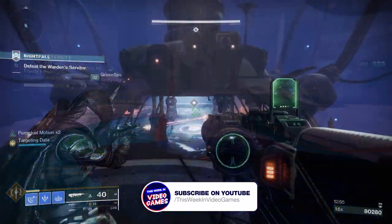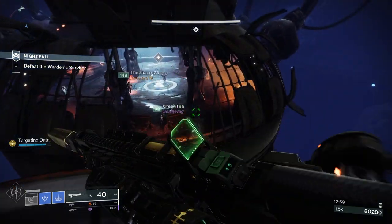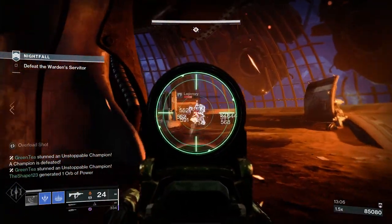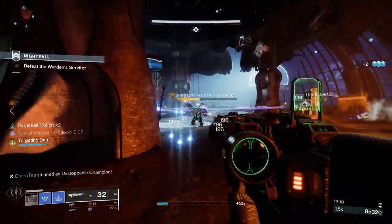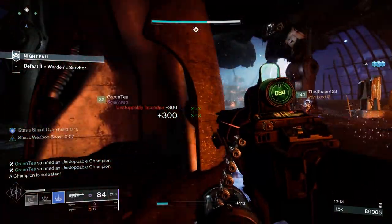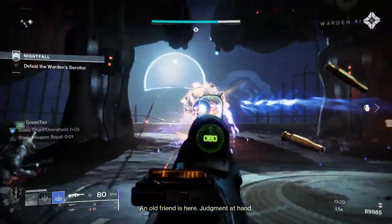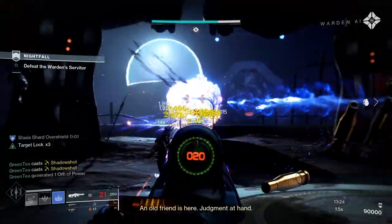Let's dive right into that important information of how to get Wendigo GL3. To get this one you have to complete Nightfall Strikes when the weapon is the featured Nightfall weapon for that particular week. At the time of making this guide it's available right now until reset next Tuesday, and then it's going into the six-week rotation of weapons available as Nightfall rewards. The best thing to do is run Legend or Master Nightfalls and you'll have a chance at the weapon dropping at the end of the Nightfall Strike.